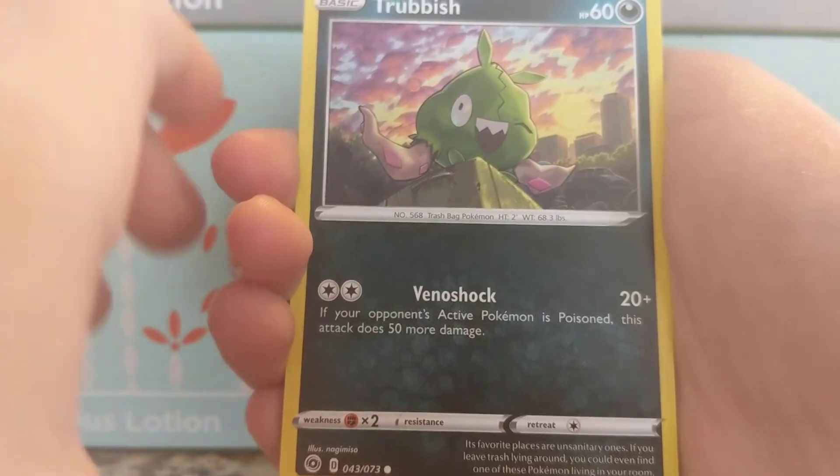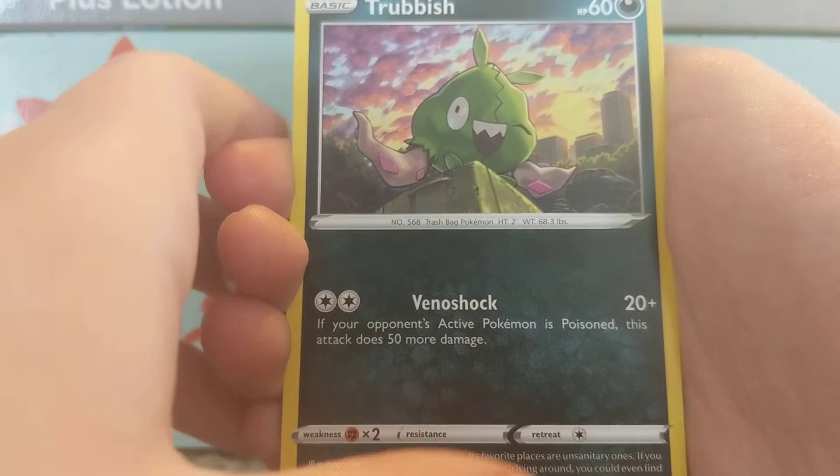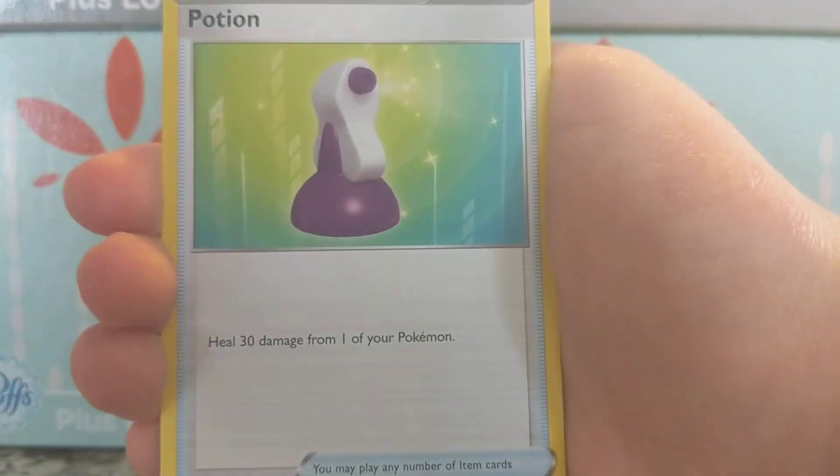Trubbish! That's a new one — new dark type. He has Venoshock: if your opponent's active Pokemon is poisoned, this attack does 50 more damage. Awesome. Potion — heals 30 damage from one of your Pokemon. Nice, nice.